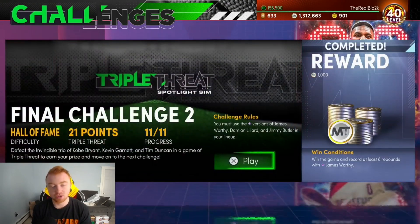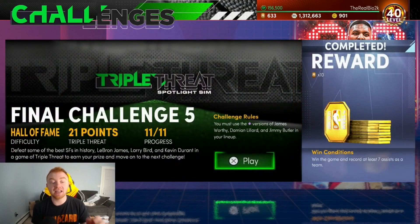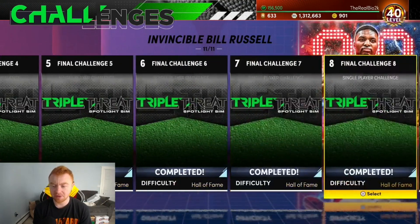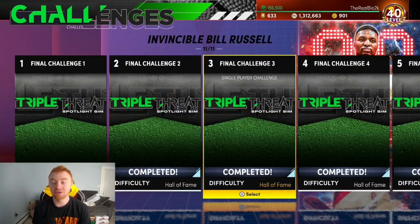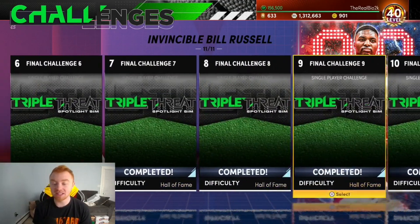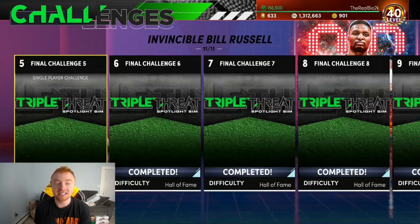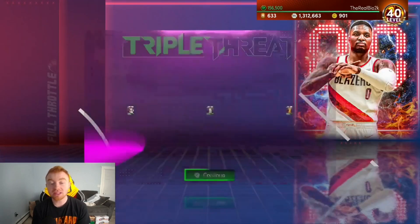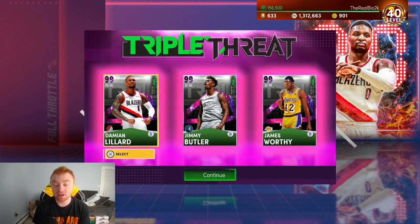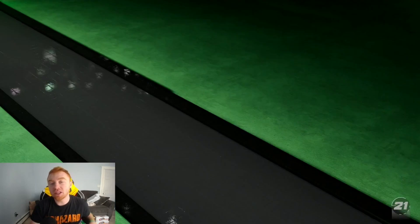This is going to be for challenges 3, 5, and 10 — the assist and double-double challenges. For challenge 10 you need 11 assists as a team, challenge 5 you need 7 assists as a team, and challenge 3 you need a double-double. I'm going to show you the assist method and then transition right into the double-double. In every challenge you need Lillard, Butler, and Worthy, and you'll be going up against Steph Curry, Magic Johnson, and Ben Simmons.